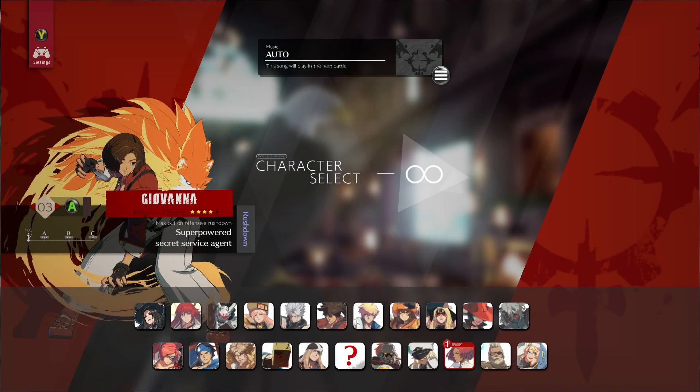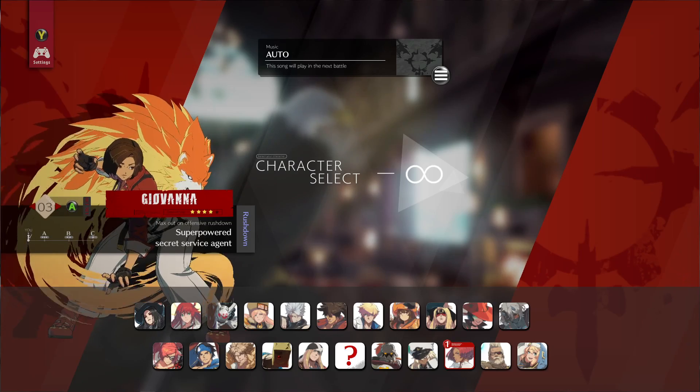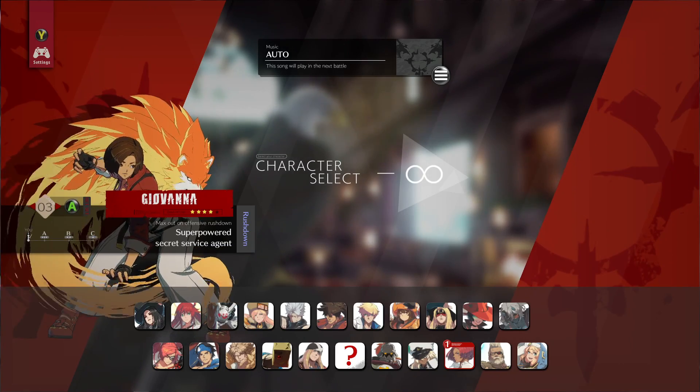Today I want to talk about Giovanna. It's been a couple months since I made my last guide for her, and especially in Season 2 there are a lot of things that were left unanswered. So I would like to give you guys a full guide on how exactly to play Giovanna this season, as well as give you some tips and tricks on all the buffs and nerfs. So without further ado, let's get right into training mode.